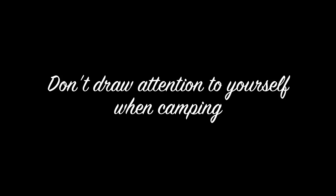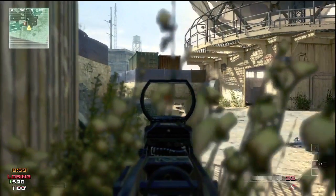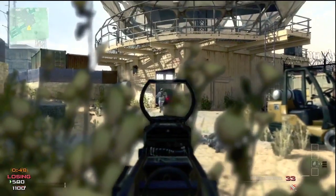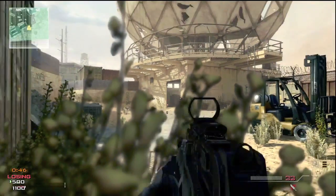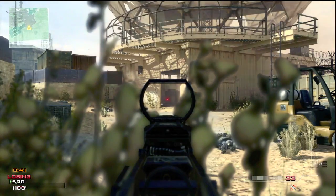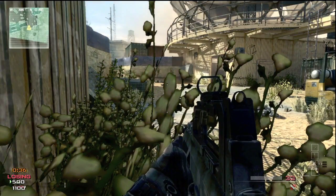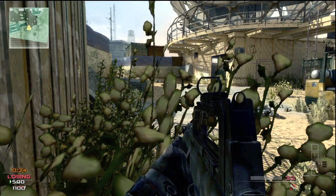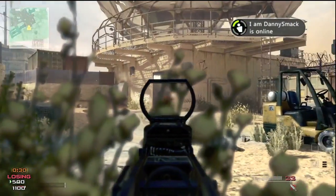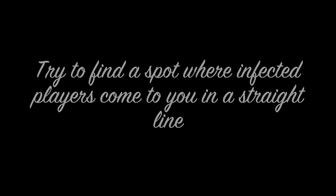In infected, it's basically a huge camping game and a lot of players, instead of controlling a certain location, like to hide in grass or be camouflaged. When I see them do this, I have no problem with that since the goal in infected is to survive the longest. But when you see someone pass by and you're hiding and camouflaged, just don't shoot unless you're the last one. This way you will for sure be the last one to survive — you just don't want to draw attention to yourself when you're camping and trying to survive till the end.